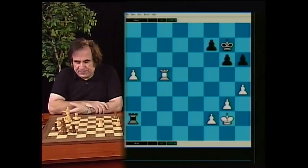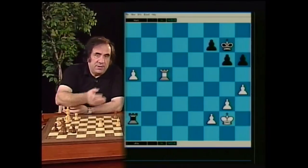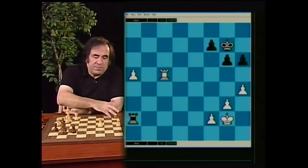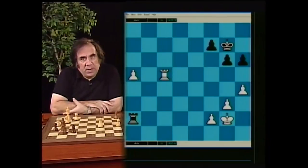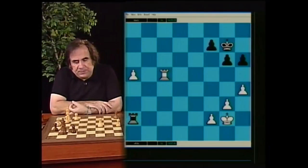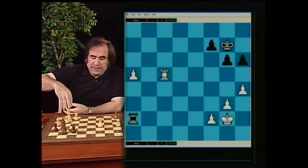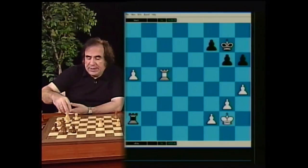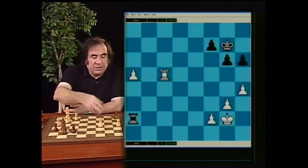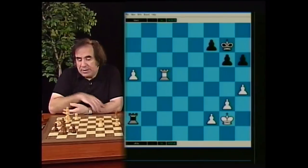Here is an example position. It's white's move. White already has a relatively active rook, and so does black — black's rook is behind white's pawn. How can white win? Obviously, the plan of winning has to do with advancing the king towards white's pawn, since white's pawn cannot make any progress without the help of the king.